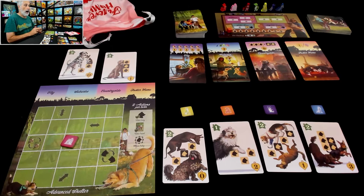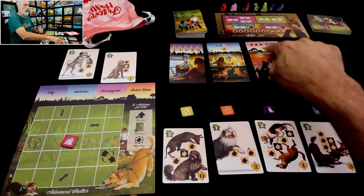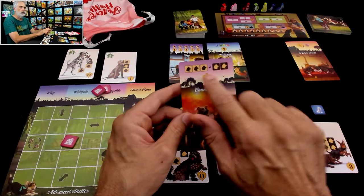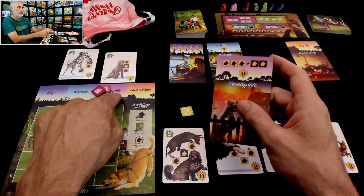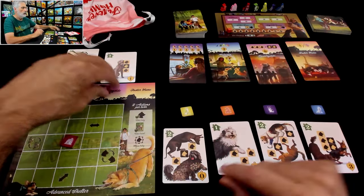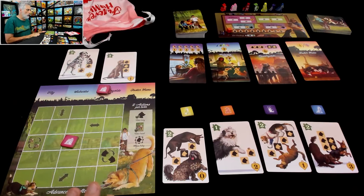I can put them together in a home or I can put them in different areas. And remember, I'm looking at the ways they could score. Hey, the countryside wants a full house. So if I put both of them out here, that could be the two. Now I need three of a different type over here to score nine points by sending them to the countryside forever home. So let's go with that. That was my turn.